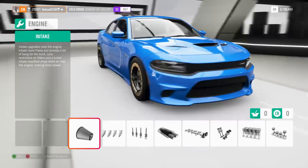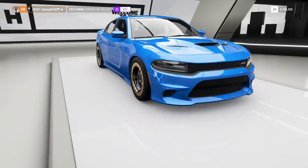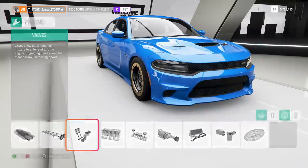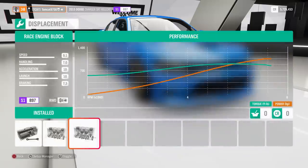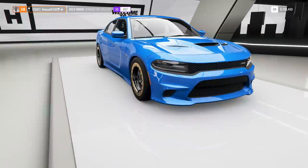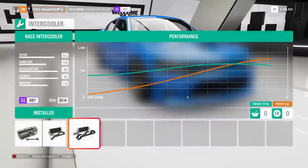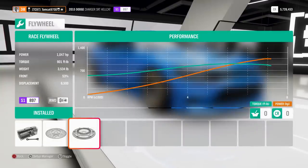Let's go into the custom upgrades area and I'll show you guys what all has been done. Basically in the engine, everything is race — everything is maxed, there's nothing in here that hasn't been touched. I drag raced with you guys on the highway in a recent livestream, and this was one of the cars that I built on stream. That left us with a final power figure of 1,047 horsepower and 901 foot-pounds of torque.